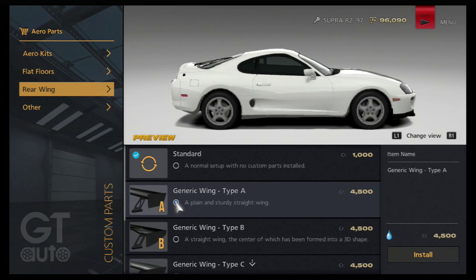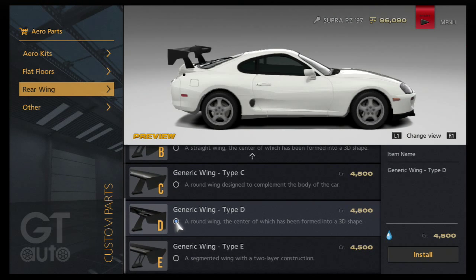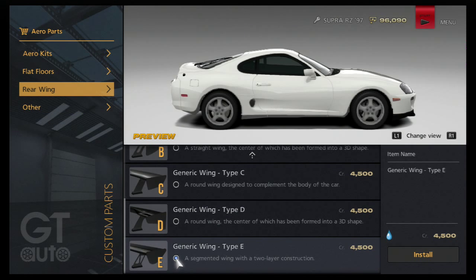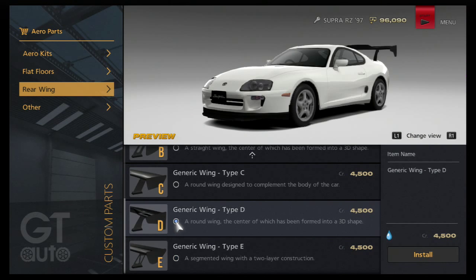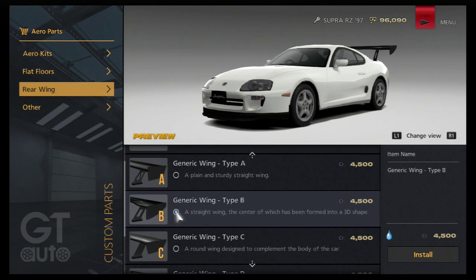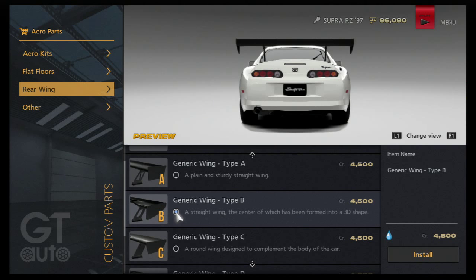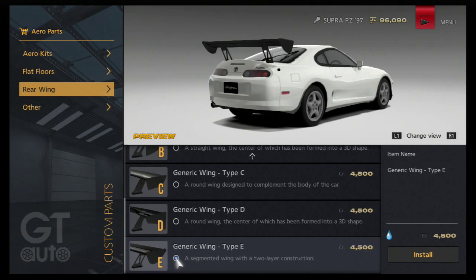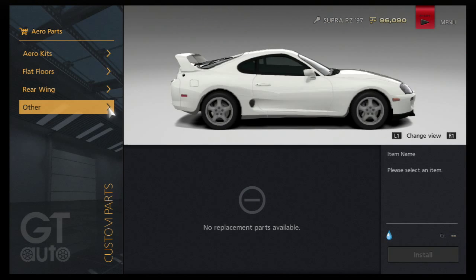So we can do aero kits, floor mats, floor floors - I don't know what that is. We got some wings. We can take off the wing, which is nice. We can add on a bigger wing. Oh my goodness, that wing is huge - look at that thing, oh my god! All right, I really don't know what I want to do. You know what, we're gonna keep the standard wing right now. That thing is way too big.